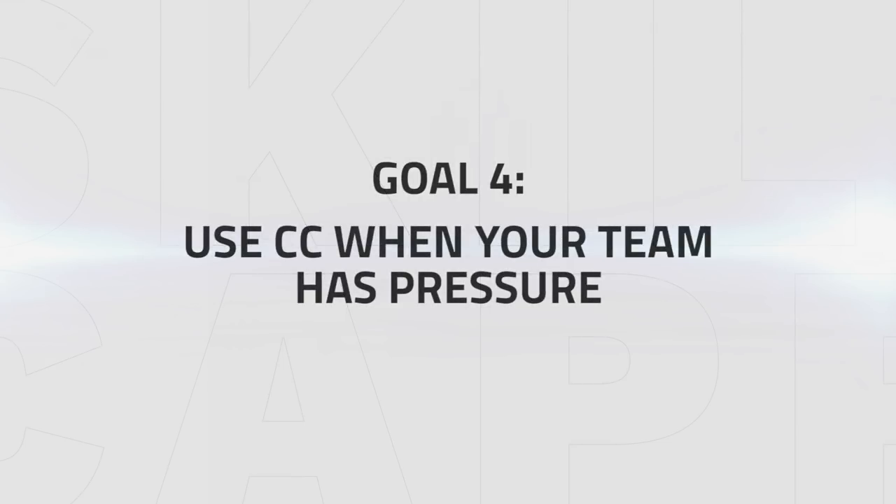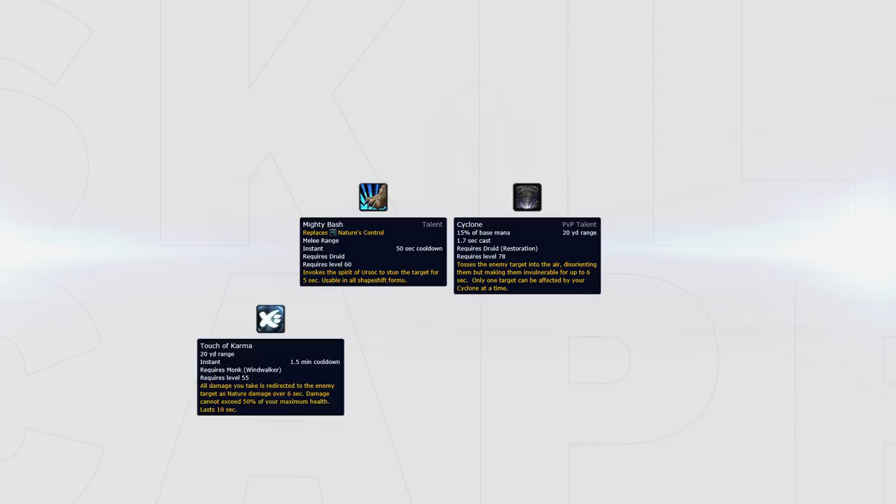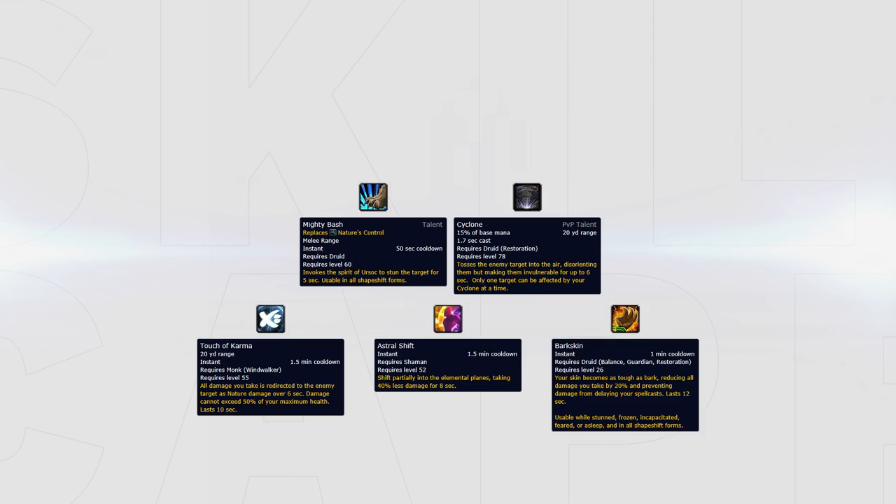Use CC when your team has pressure. When your team has pressure, you can push in and start assisting them with CC — either by bashing a target, using Cyclone to extend CC chains, using Cyclone to clone a low target while waiting for the GCD to reset, or when the target uses a big defensive cooldown like Touch of Karma from monk, Astral Shift from shaman, or Barkskin from another druid.